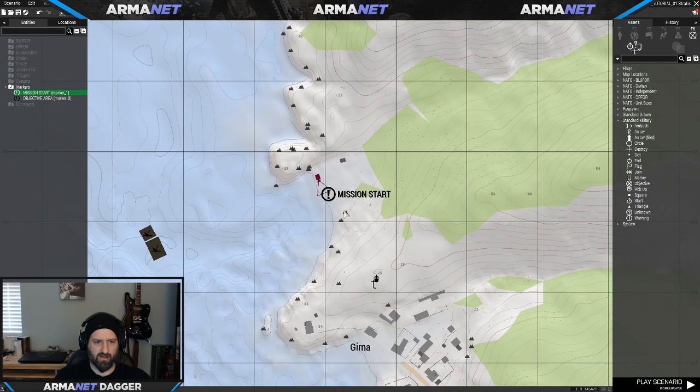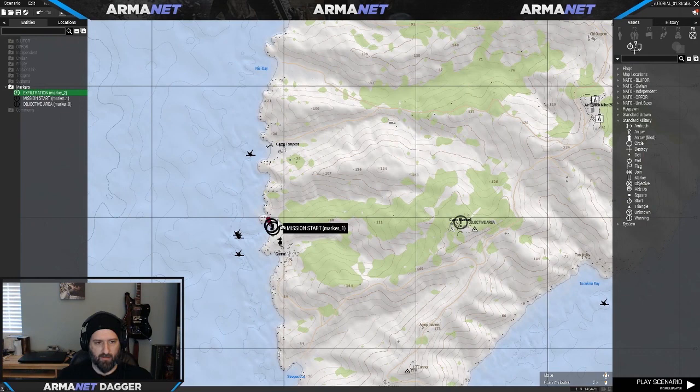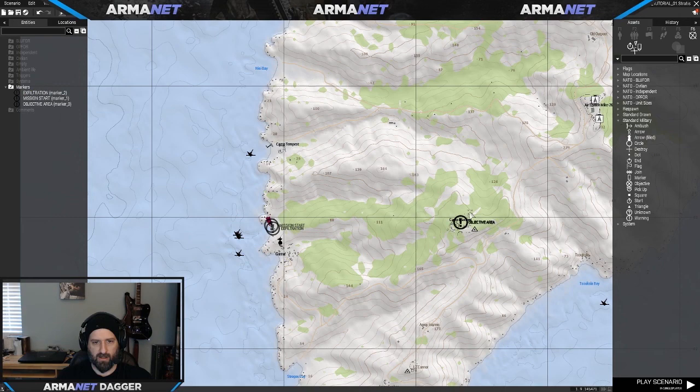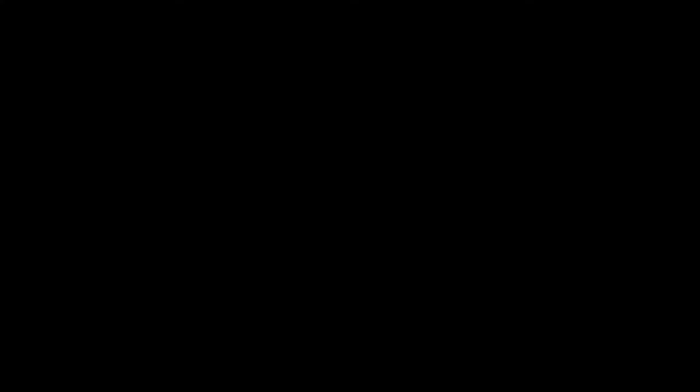Now you can see our Mission Start area and Objective Area marked on the map. You also have to think about where you want the mission to end — do you want to bread-crumb to a new location for a follow-on mission, or head back to where you started, or have a separate exfil area? For this mission, we're going to make the Mission Start area also the exfiltration point. I'll set down a marker here for 'Exfiltration.' As you can see, even with nothing else on the map yet, our mission is already starting to take shape.